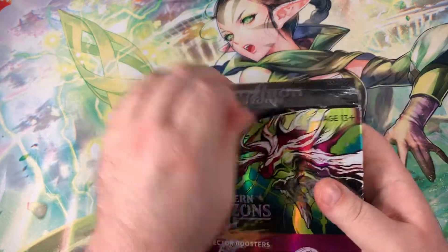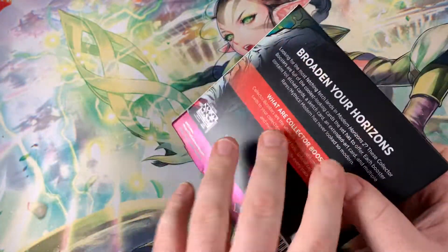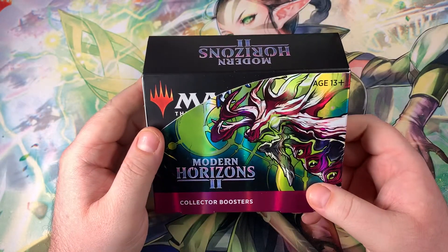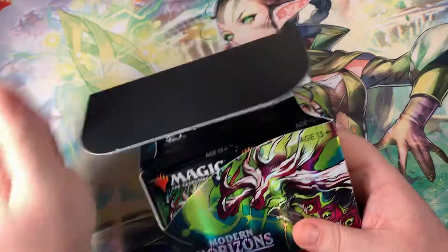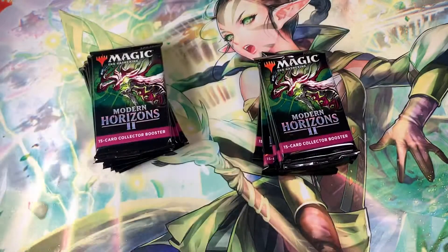In the last video, last week we did very, very well. We ended up getting Cabal Coffers, we ended up getting 5 Fetchlands, as well as the Prismatic Vista. The Fetchlands are always the chases.